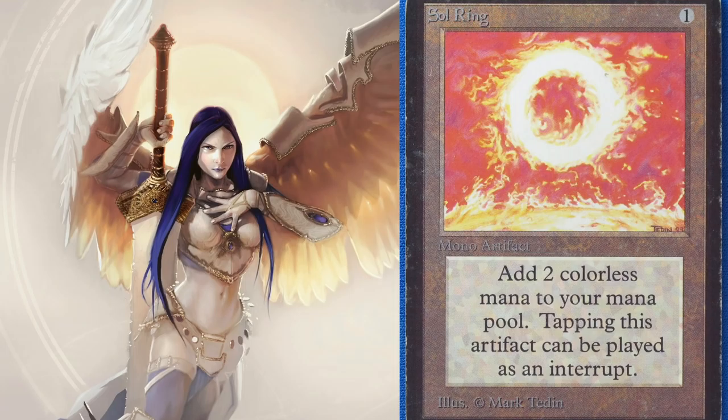Sol Ring is stronger than the Moxes in my opinion because you get two mana — two is so much more than one. If you play two Moxes you're down two cards; with Sol Ring you're only down one card, and the next turn you untap and get extra mana. I think colorless mana is just what you need a lot of times because you're playing in older formats.